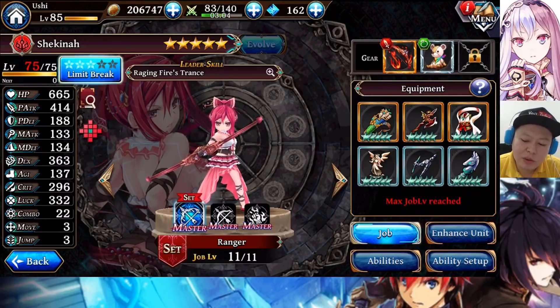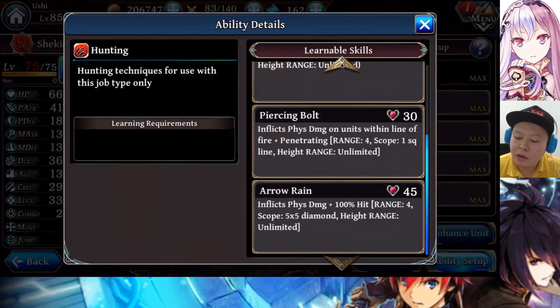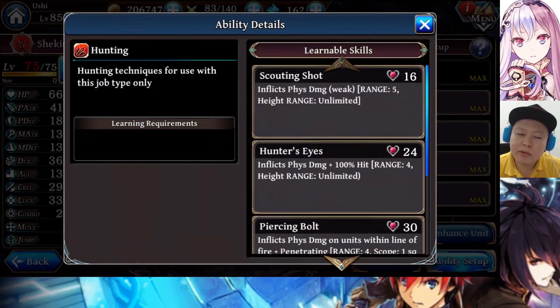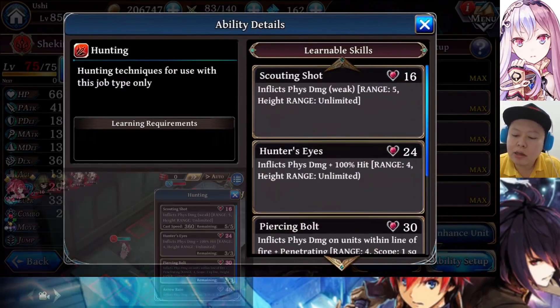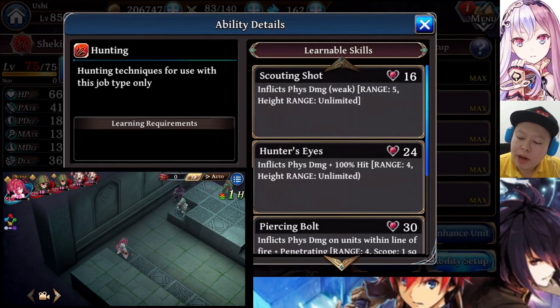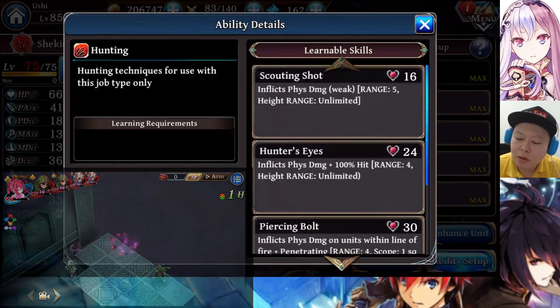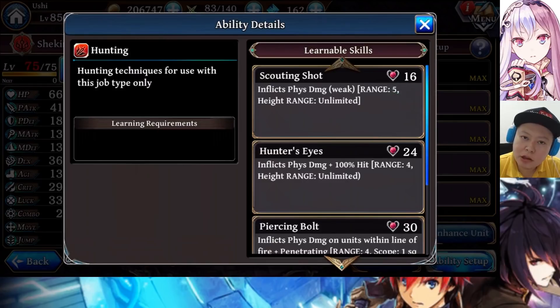Move 3 is a little slow — it would be better if she had Move 4 or 5. Her first job is Ranger, and you can use her right from the first job because it has an AoE skill: Arrow Rain. Starting with the first skill, Scouting Shot has a good long range of 5 tiles compared to other skills which are only 4 range, but it charges, which means it can easily miss if the enemy moves away.